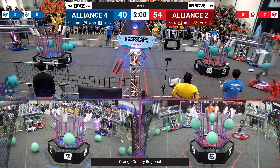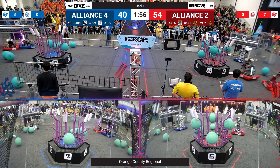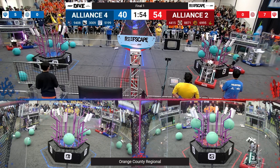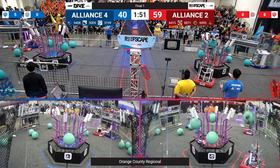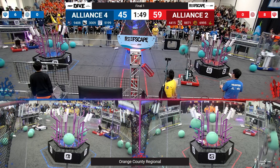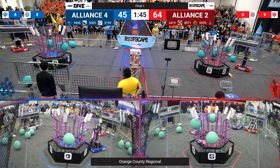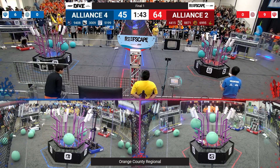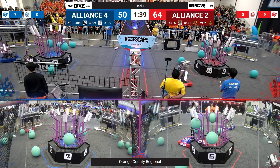Over here on the red side of the field, it's 3009, the High Scalers trying to fight their way against Epic Robots. Both going up to level 4 to score some coral. On the blue side of the field, we see the Warbots and Saber Dynamics fighting for control over that human player station. Warbots able to get out of the way and score some coral.